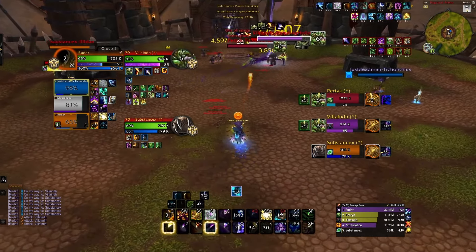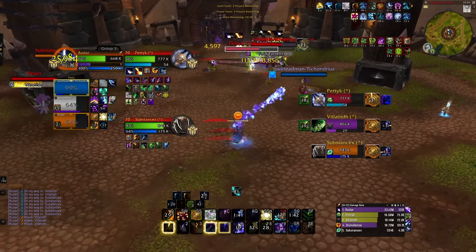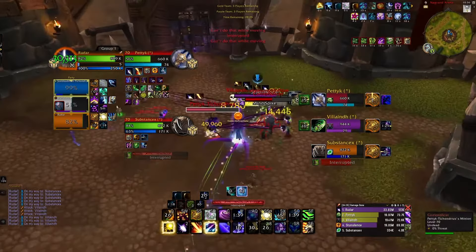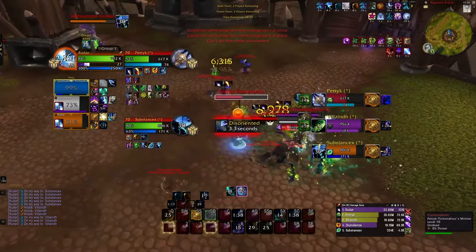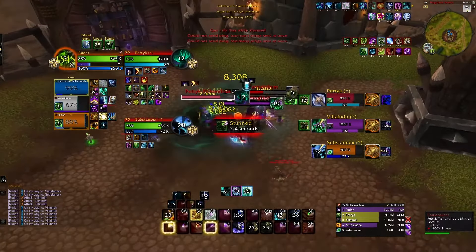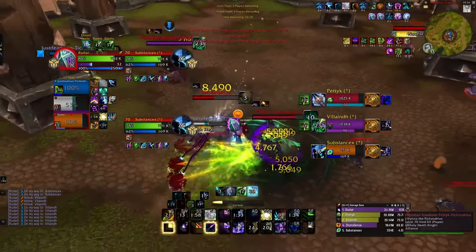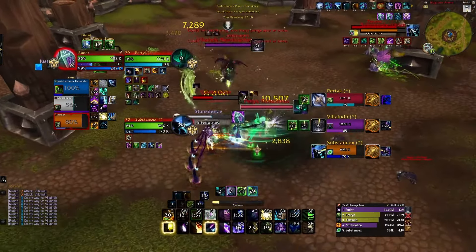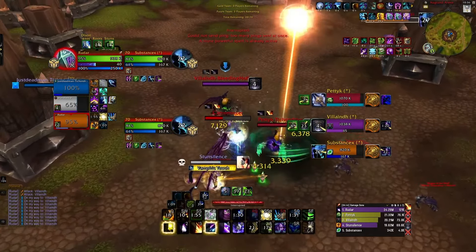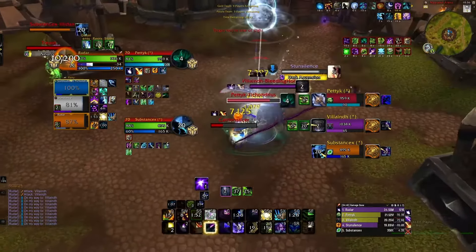If my healer was in CC at any point there, I would Stampeding Roar and start kiting. But here now they go our Shadow Priest — he has Disperse and a couple things. I could look for a Cyclone here. I probably shouldn't have walked in; I think I should have just stayed back and spammed damage. But maybe it's not terrible because the healer has Incarn up. DH has Meta up — he's probably not going to die. I'm going to look for some clones here. I try to Cyclone trinket because he has Meta up. And now right now we're actually very, very far behind.